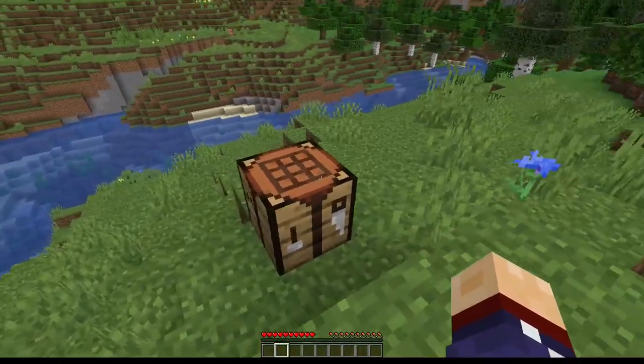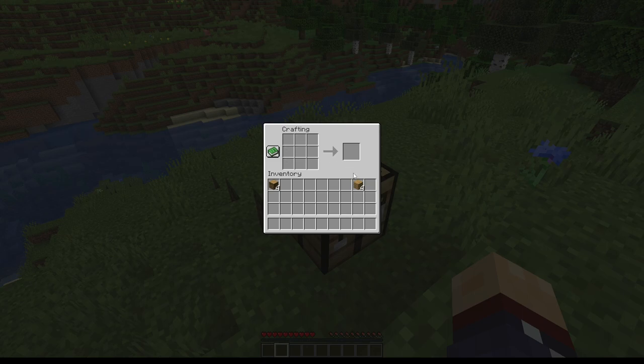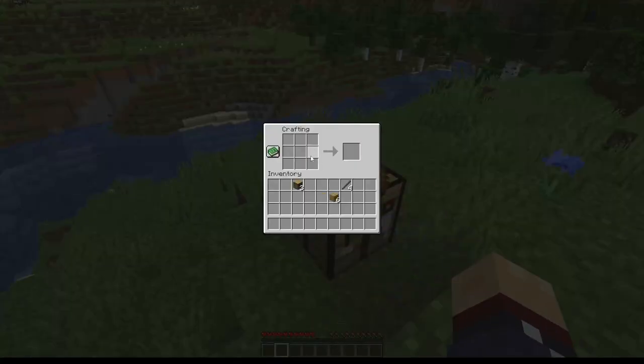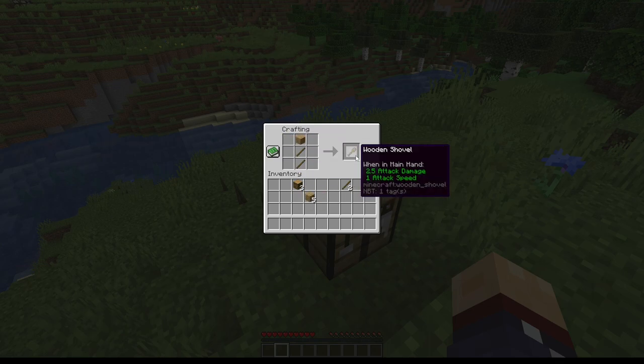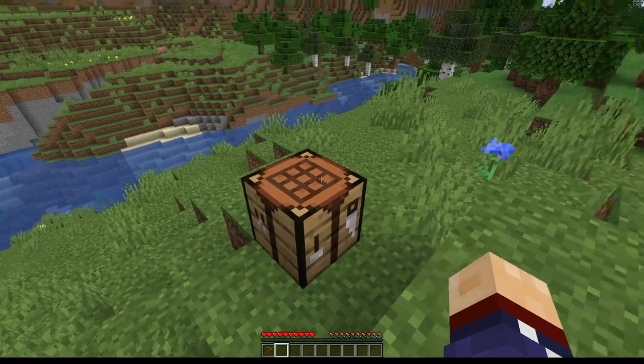We put down the crafting table, and now we have a three-by-three area where we can build stuff. It acts the same as the one in our personal inventory, but it's bigger. Using some sticks and some planks, we're gonna create some tools. If we put just one plank on top, it's gonna make a wooden shovel. If we put another one, it's a hoe. You can put it in any orientation. If we put one over there, it's gonna be a pickaxe — but if you put one differently, it's gonna be an axe. You can see the axe shape and the handle. We're gonna make a pickaxe for now.